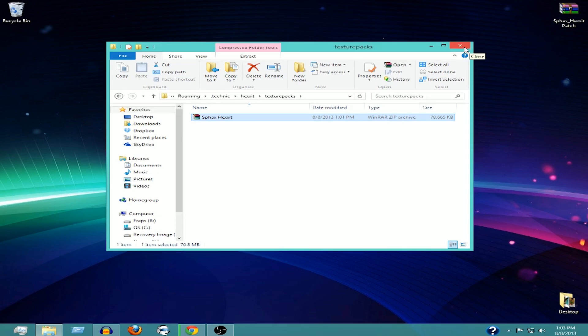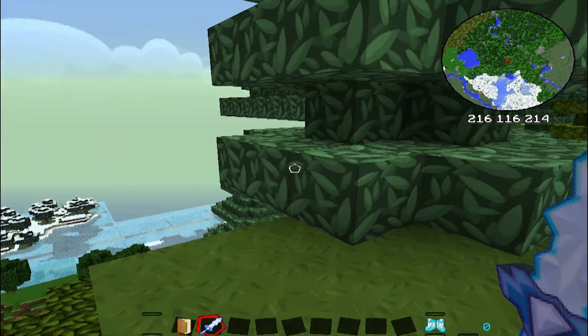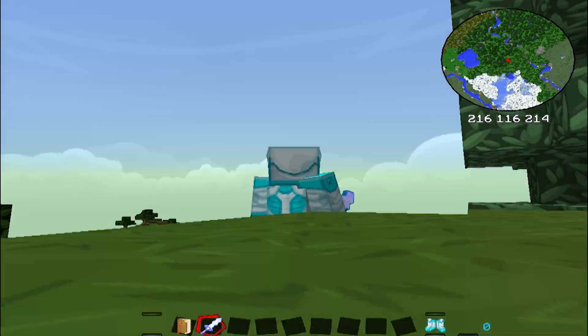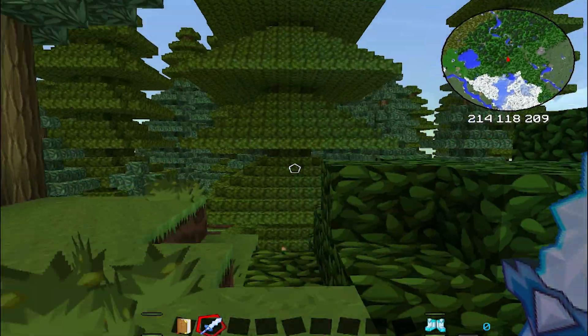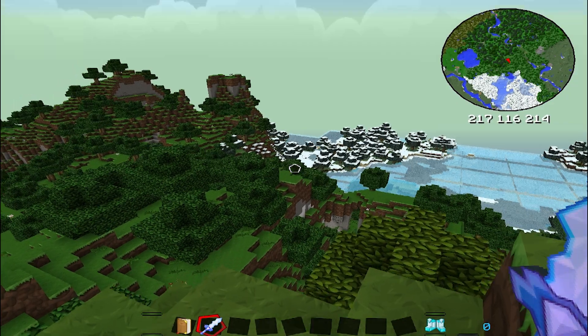Once you've done that you're pretty much done — open up the game and select the Sphax texture pack. As you can see, the Sphax texture pack is working with both regular Minecraft and the Hexxit mod pack. I have Hexxit armor on and the trees are also textured with Sphax. I hope you guys enjoy it — this is an awesome texture pack, and thank you all for watching.